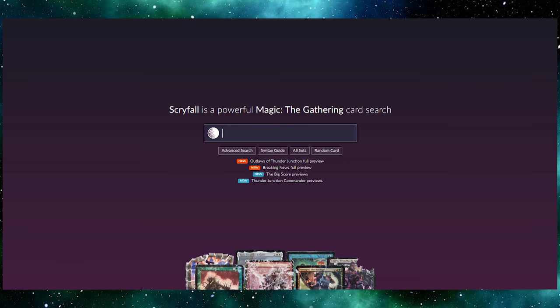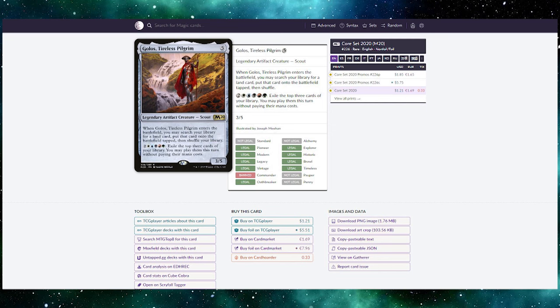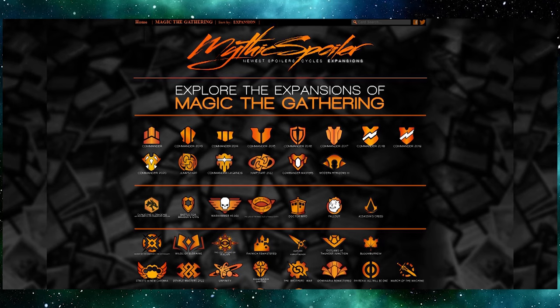Finally, as promised, the resources. Starting with Scryfall — this is an amazing website where you can download card images, see every set a card has been printed in, every art version it was made in, and whether it is banned or legal in Commander or any other Magic the Gathering format.